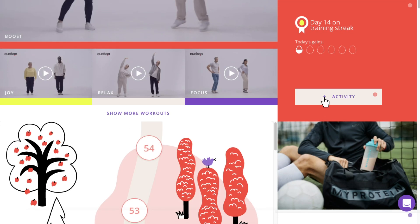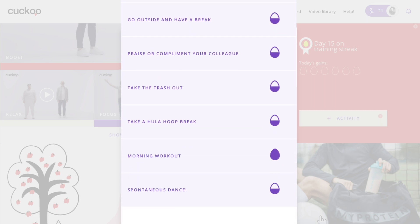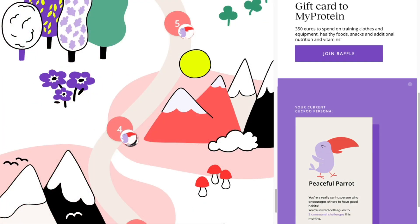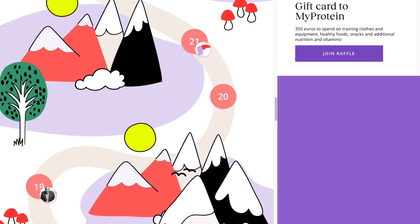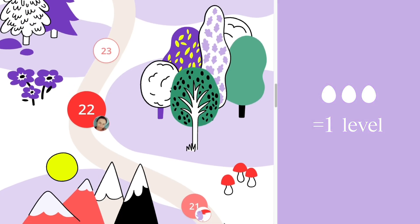Want a pat on the back for your other Cuckoo activities? Collect eggs by marking activities that enhance your well-being. Follow the yellow brick road — by doing break exercises and collecting eggs you move up on the Cuckoo map. Collect three eggs to move up one level.